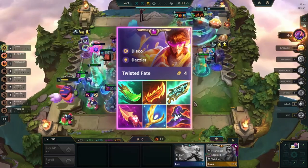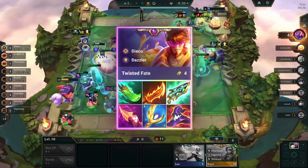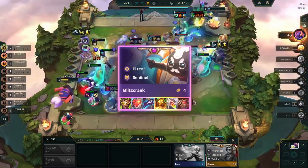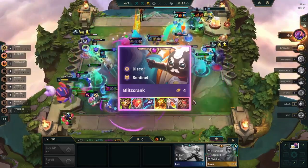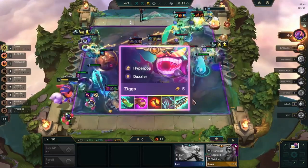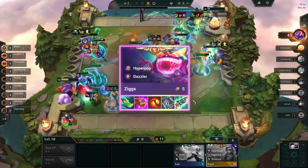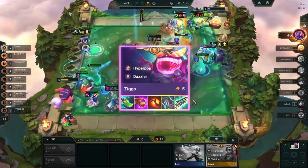For placement, we need to protect Twisted Fate from Akali by placing Nami in the corner. If you have a Lulu, you can use her tentacles as bait for Akali. For Twisted Fate's itemization, Spear of Shojin, Guinsoo's Rageblade, and Hextech Gunblade are best.